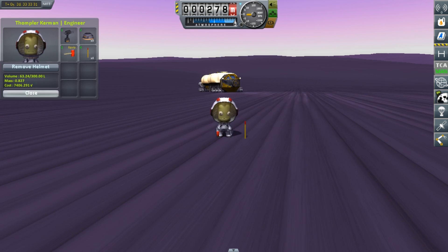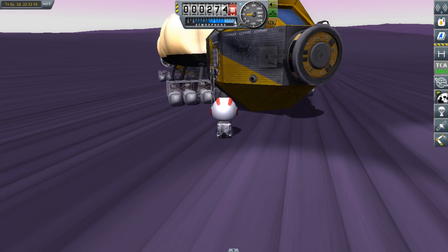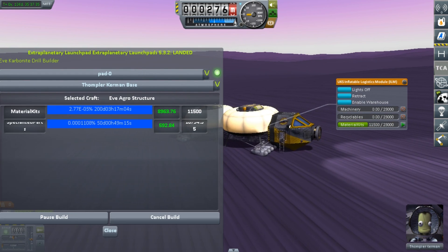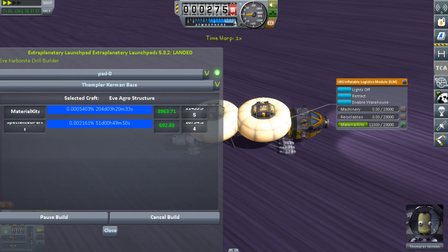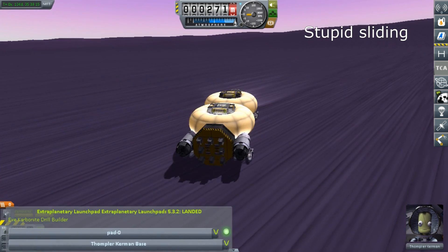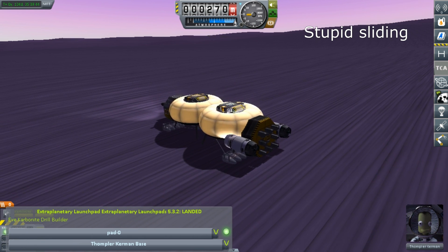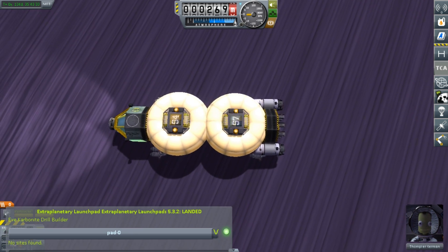Now that Tompler is back in the vehicle, we can start working on our base. The bases we are doing today are going to take a very long time to build. Tompler is the only Kerbal in the craft, so he is the only one building it. The craft building UI shows that the material kits part of this build is going to take over 200 days, though this number is not completely accurate. The specialized parts section will take much less time, and once that section is complete the material kits section runs much quicker. Overall, it takes a little over 100 days to complete this base.